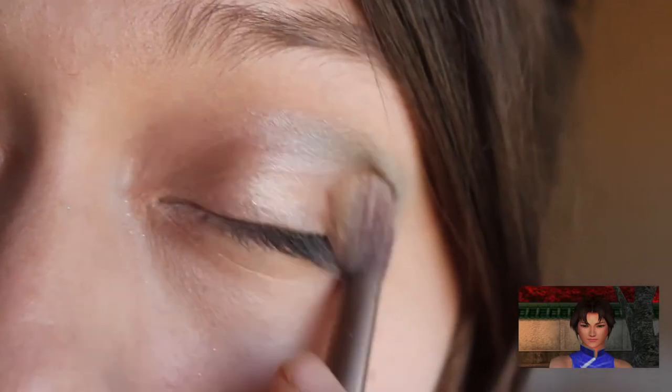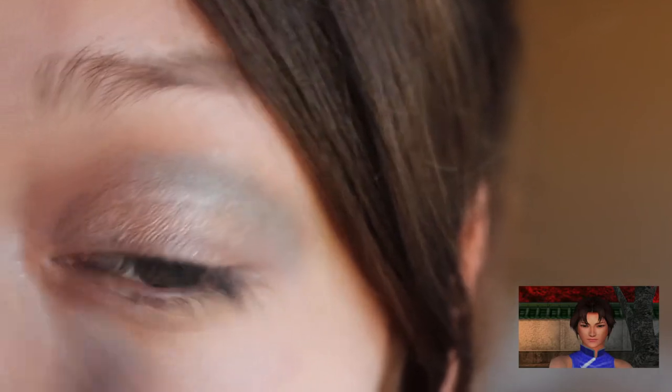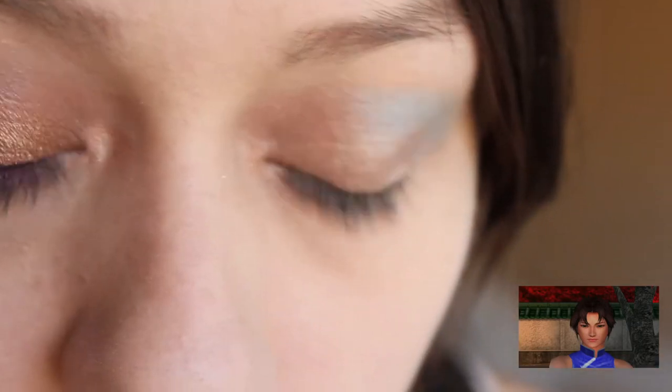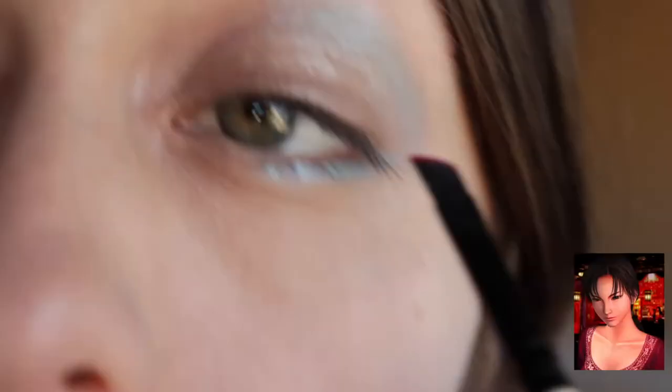We're going to add a little more gold because I didn't feel like it was shimmery enough. Next we're going to add a little bit of blue on the bottom of our lid because her dress covers her whole body — we want it to cover her whole eyeball.